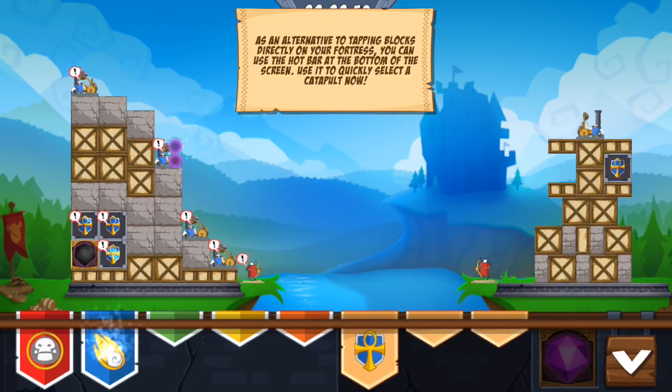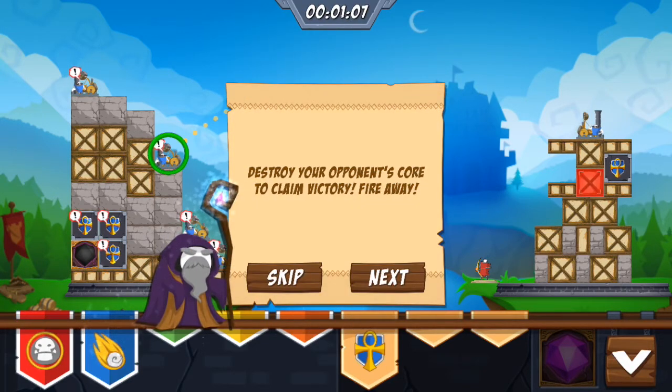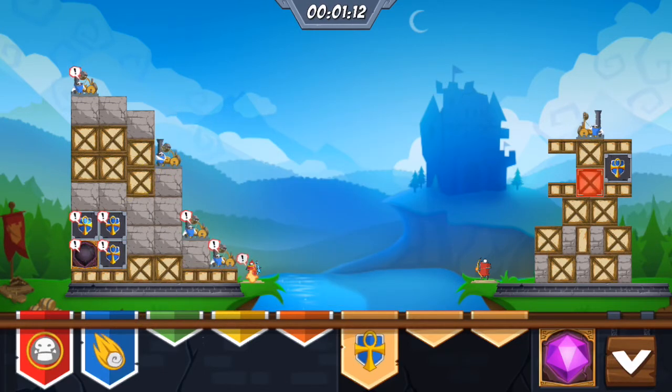As an alternative to tapping blocks directly in your fortress, you can use the hot bar at the bottom of the screen to quickly select a catapult. Now destroy your opponent's core. It's basically like Angry Birds — just keep destroying. They're destroying us too, so I have to do my best to destroy their base before they destroy mine.